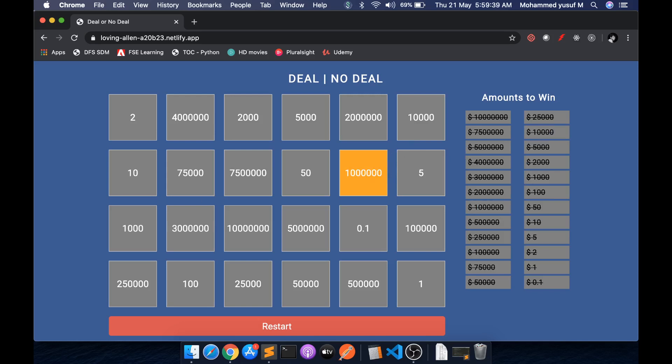I've deployed this to Netlify. When you deploy a static application on Netlify, they give you a random URL — which means it's live in production on the web. I'll include the link in the description of this video so you can go click it, play, and see how much you're winning.